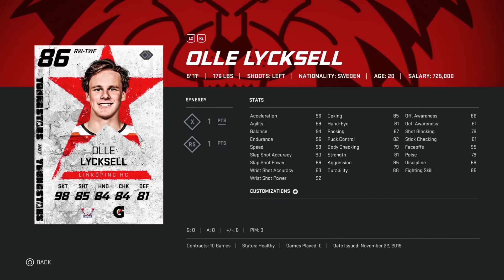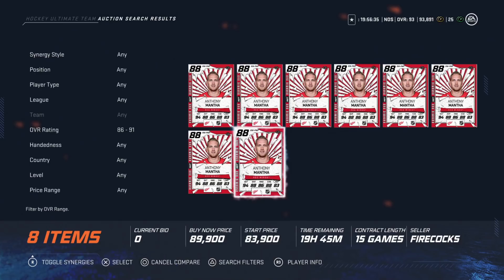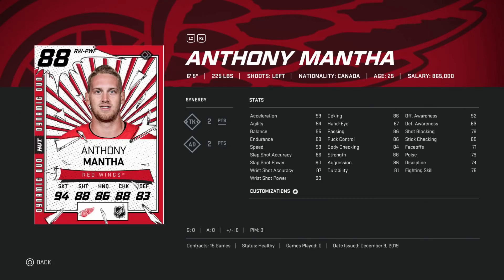Next in the 50 to 100k bucket we've got Elias — 99 speed and agility, 96 acceleration, 94 balance, and 96 endurance. As far as skating stats go, that's top of the line. For his shot, he's got 92 wrist shot power and 83 accuracy, plus 95 face-off. He also has the X synergy so he can help lift others with X as well. He's a little smaller at 5'11", 176, but this card will fly — and great pricing around 70k.